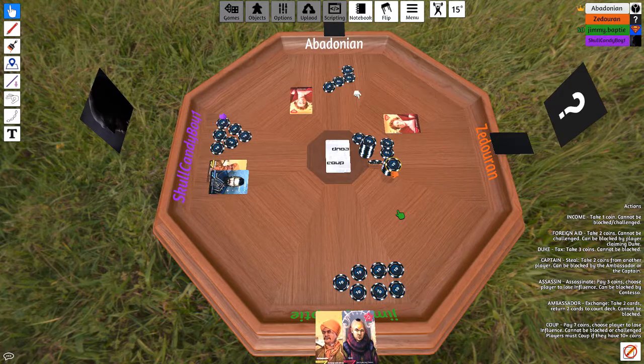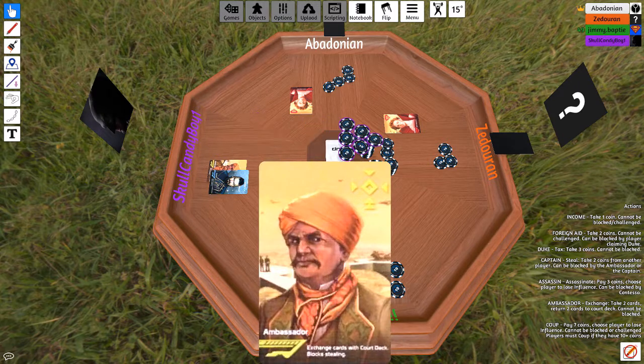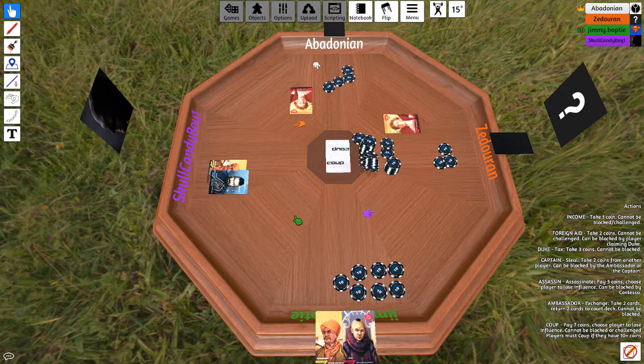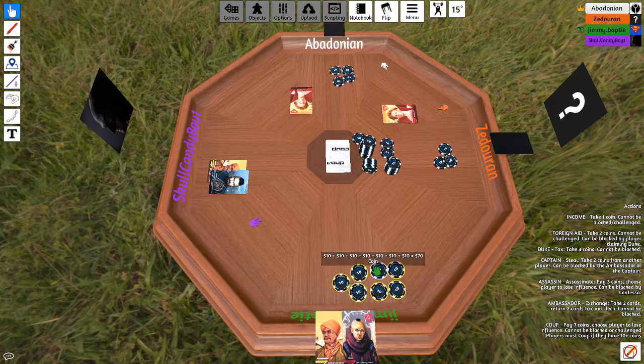I'm out. Alex, it's your turn. I'm going to income — which means all my money goes back into the pot. Jimmy, you can coup someone — you can kill either me or Alex. Steven has a chance of having the Assassin. There's no way I have an Assassin. But he can also gain the money to coup very easily. I still have two cards, so even if Alex gets the money to coup, I'll get the money to coup as well.